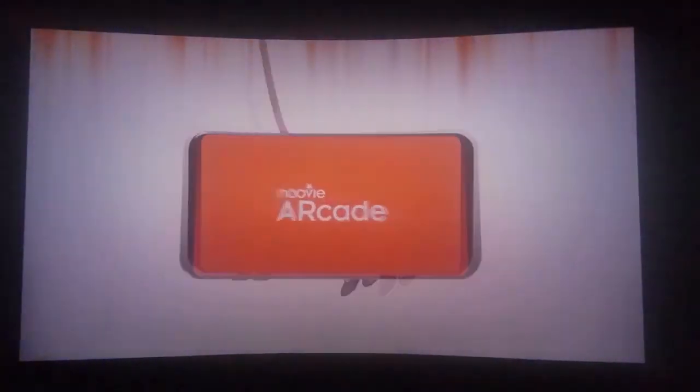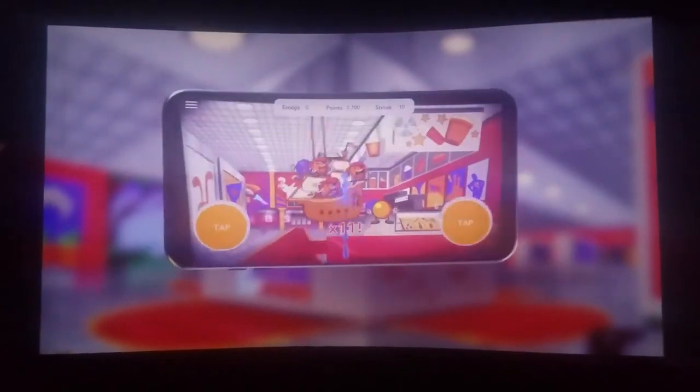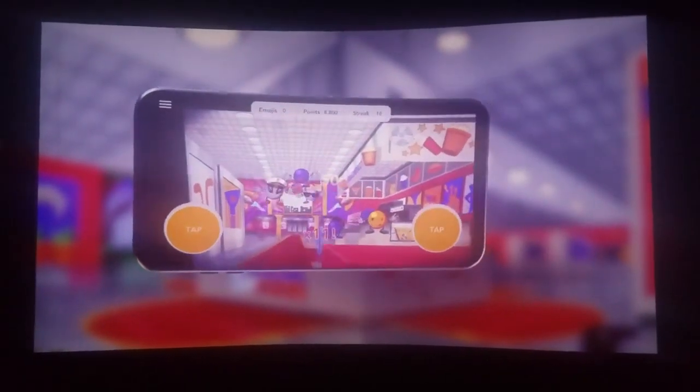Ready to play? Fire up the Newbie Arcade app and aim your camera right up here. Tap the buttons on the corner of your screen to catch as many of those little emojis as you can. Get them before they eat everything at the concession stand.